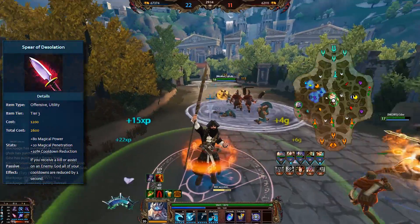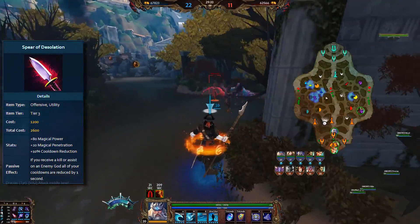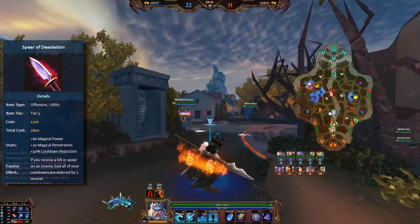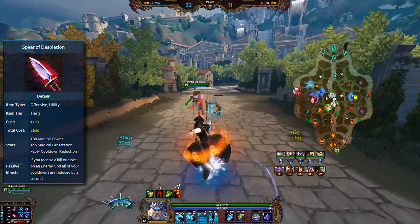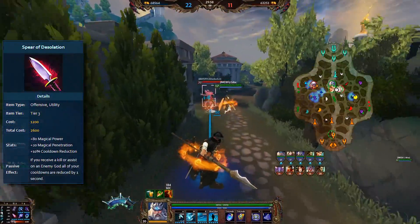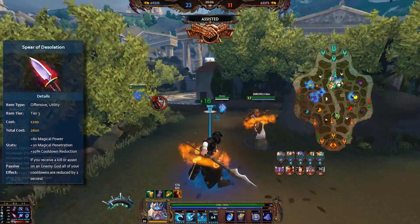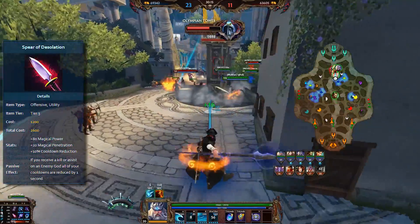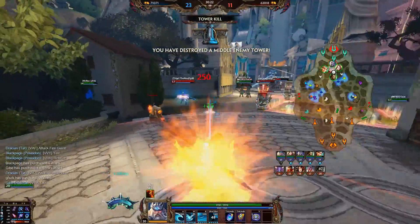That's where Spear of Desolation comes in, which pretty much makes Chronos Pendant in its current state almost laughable for early game. If you look at Spear of Desolation, you'll notice a few things. First, it's 300 gold cheaper, making it more of a mid-price range item. It has 80 power, it has 20 flat penetration — meaning all your abilities deal a lot more damage against anyone with a little bit of protections, which is pretty much anyone in the game. It also has 10% cooldown reduction, plus a 1-second cooldown reduction if you kill an enemy. Let's not factor in that passive — we're simply talking about the trade: more power, flat penetration, and still enough CDR.